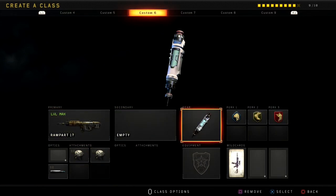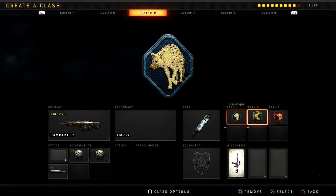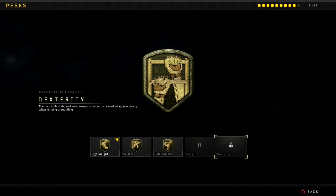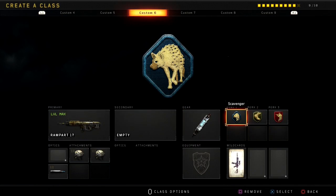Alright guys, we got Sim Shot, and then Scavenger, Lightweight, and Ghost. These are always the three perks — they always stay the same. You can also switch Lightweight to Dexterity if you want to be a little bit faster sliding, jumping, and all that. So yeah, that's the setup guys.